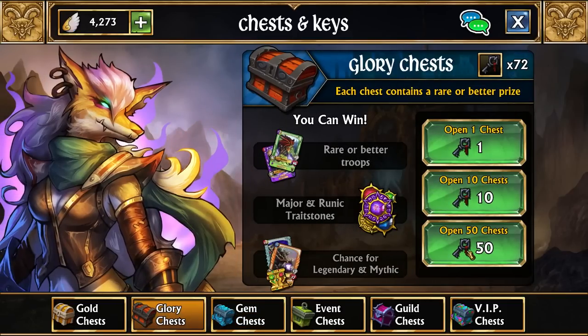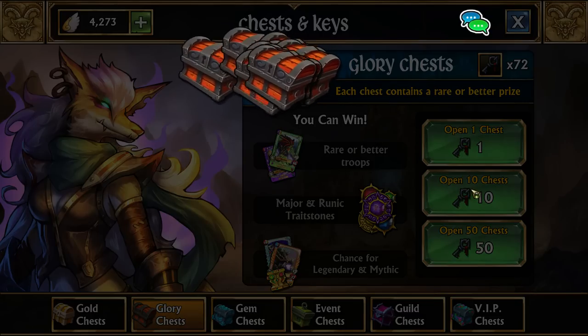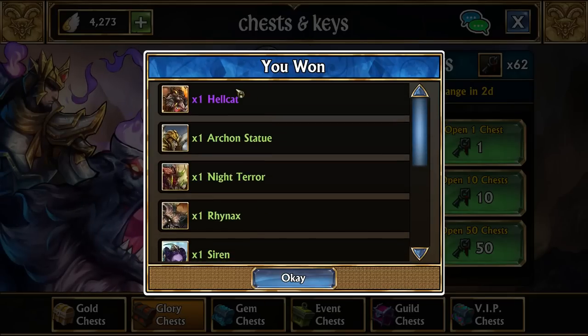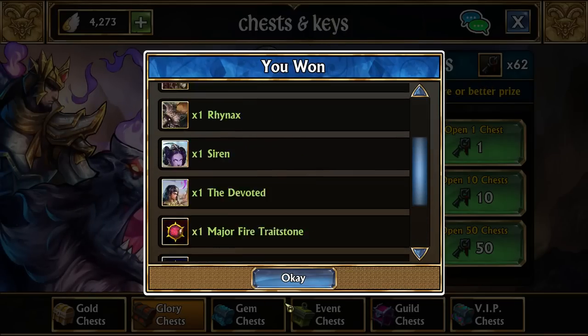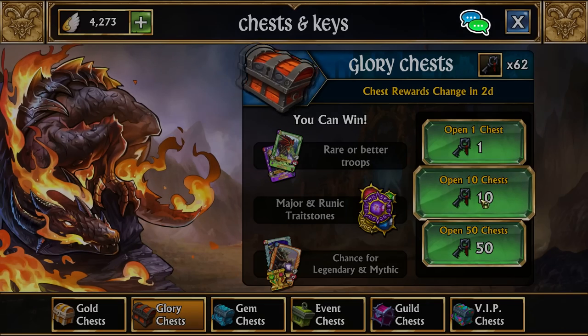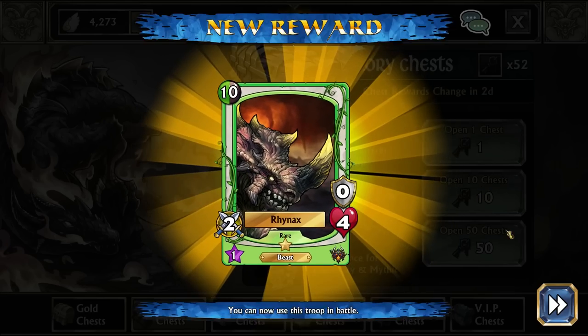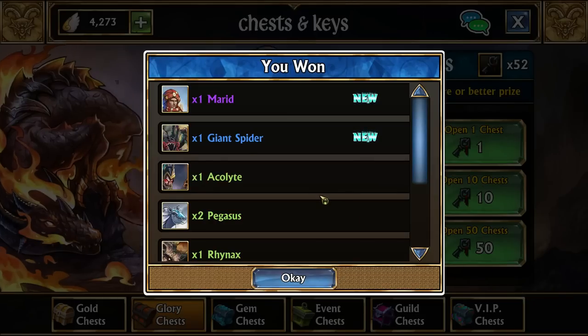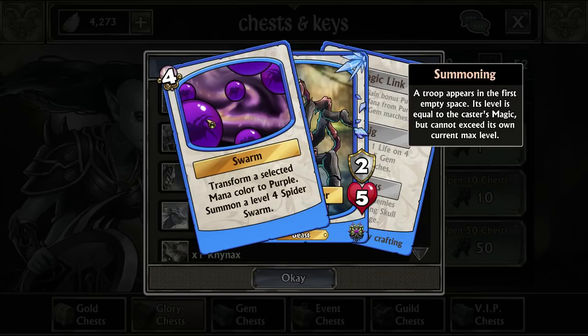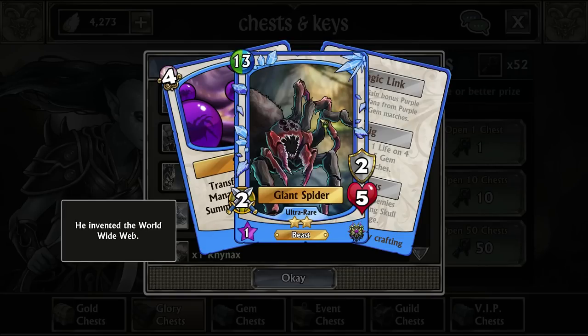Right now I'm going to be going through all of our keys. This is mainly because we need a giant spider or a green slime. We get another Hellcat — really? Because we need a giant spider or a green slime. We got it! Wow, I was just talking about that. Giant spider works really well with the two troops that just came out this week, which I'll be showing in a moment.